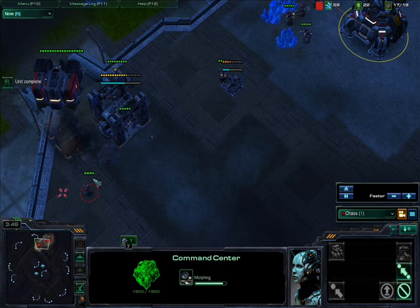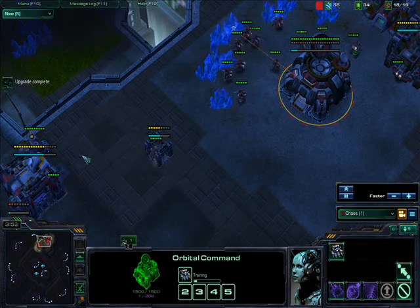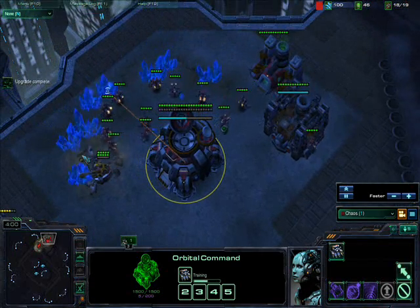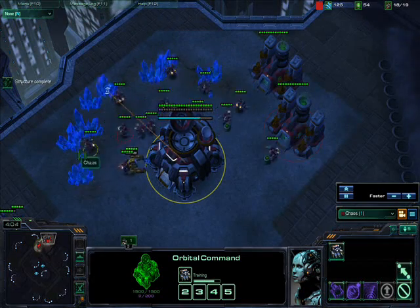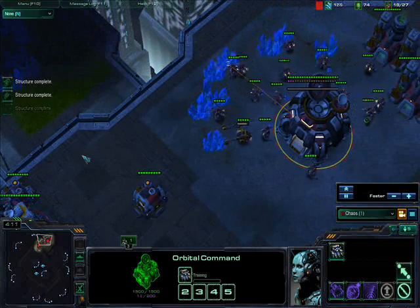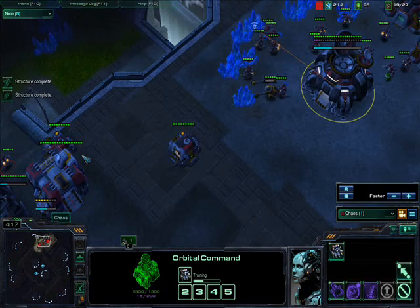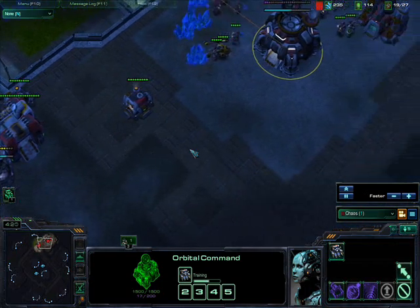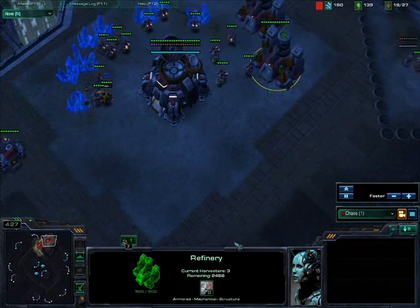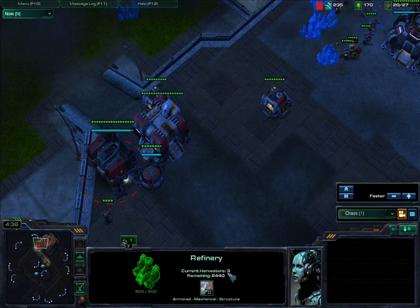As soon as the first marine is out, I'm making a reactor. The idea is to delay the Zerg from doing anything crazy by sending in four helions. As you can see, I just got my second gas, put three SCVs there, and now I'm going into scouting. This is post-patch, so you can click the refinery and it tells you how many harvesters you have working on it — that's something new, nice to have.